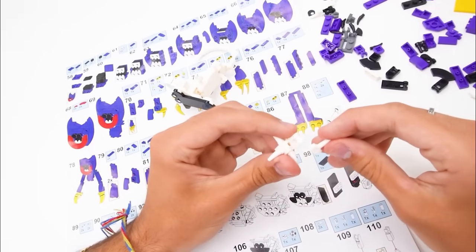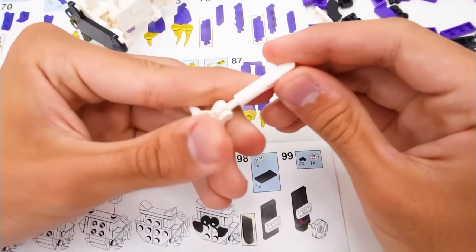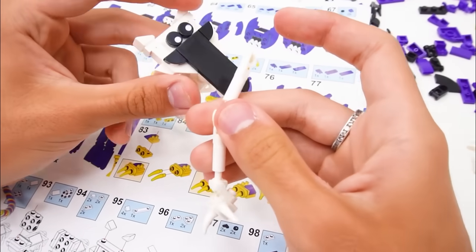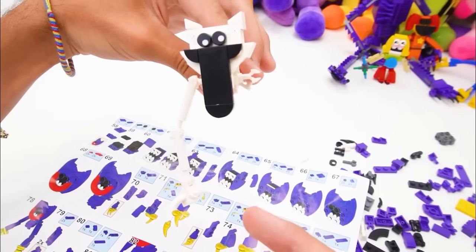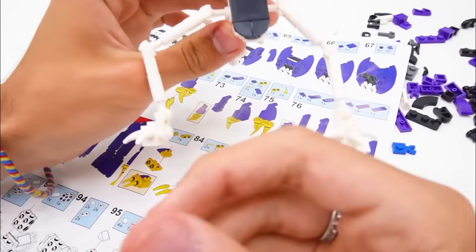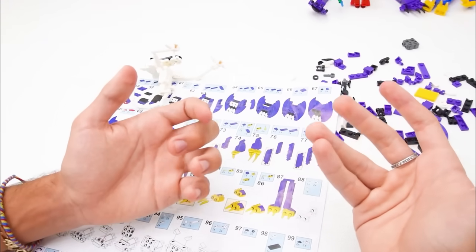We're gonna put these over here, now we're gonna grab this claw, attach that, we're gonna put this in here, and we have to really speed this up right now! We have one of the arms right there — now let's go put it here, and would you look at that. Now let's go get the other one! Look at those two big arms — or should I say claws? Now I'm gonna build the legs, but how much time do we have left, Nightmare Catnap?